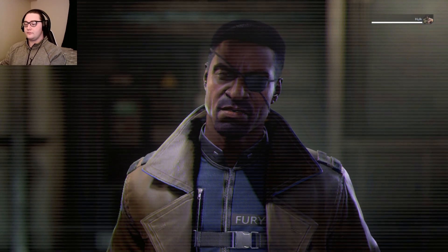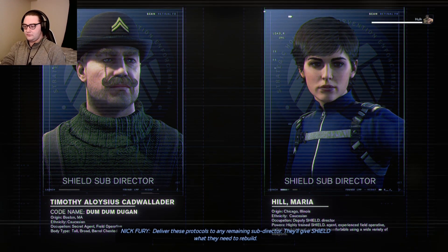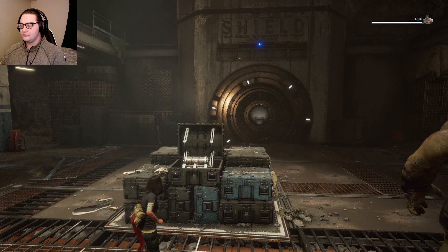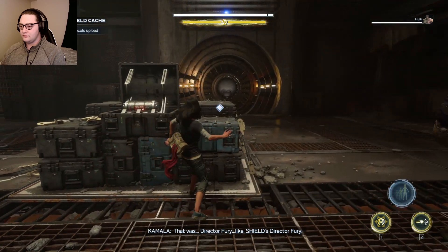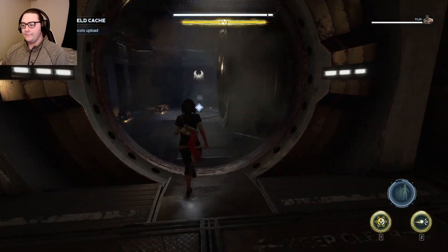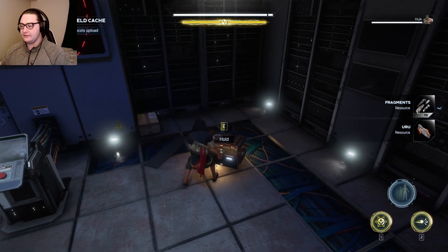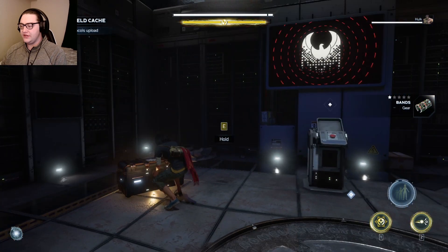So I need a favor — deliver these protocols to any remaining Shield director, they'll give Shield what they need to rebuild. Well, we know Maria Hill. That was Director Fury — like Shield's Director Fury. That, or it's a trap. But how could it be a trap if we got chests? Chests are nothing but good.